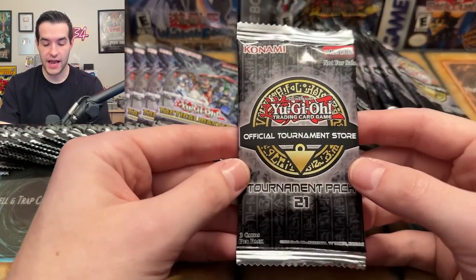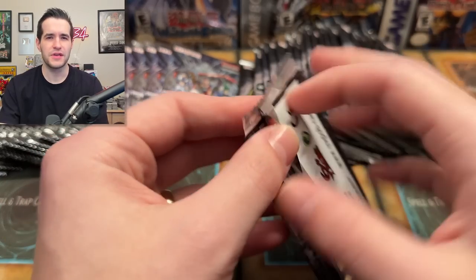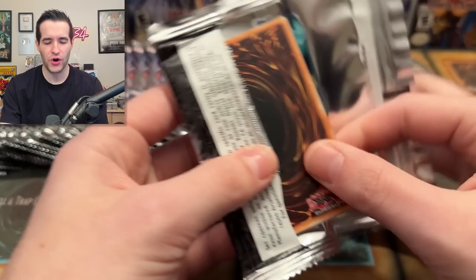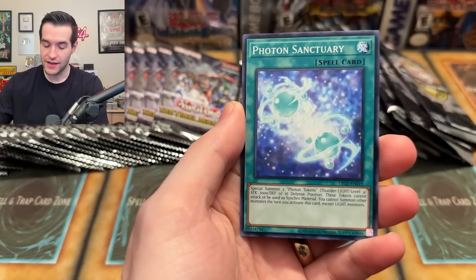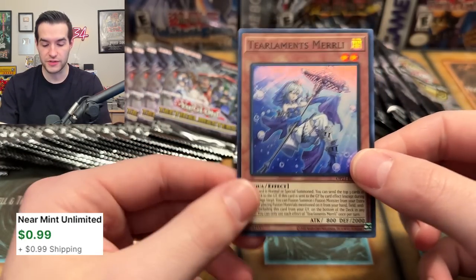Ultimate rare and collector rare have sometimes been compared because they're like full card kind of rarities, but at the same time they're not very similar at all. Let me know what you guys think about them. We've got some weird things going on with our OTS 21, so we'll see if we pull all the same super rares or not.